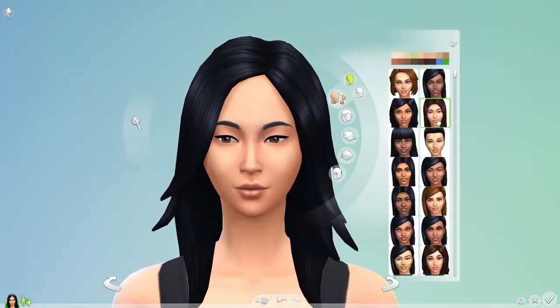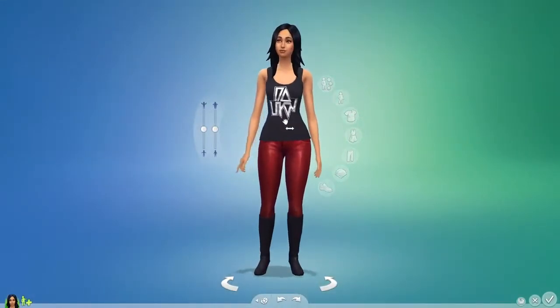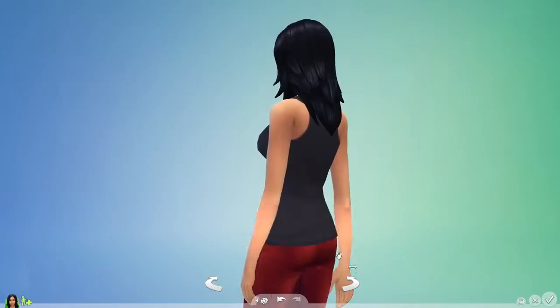From this panel, I'll quickly select a face for Bella and then give her body shape. Bella's active. She's fit, but she's always been a woman with curves.